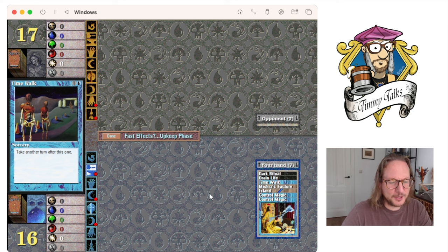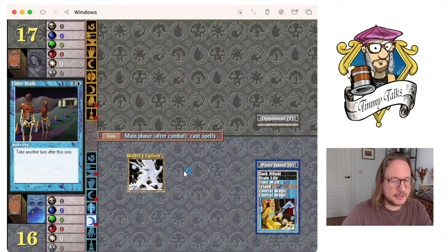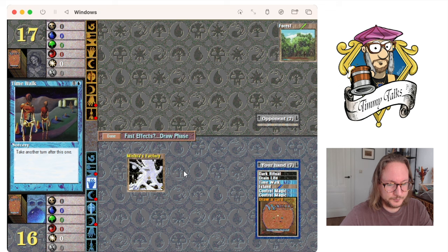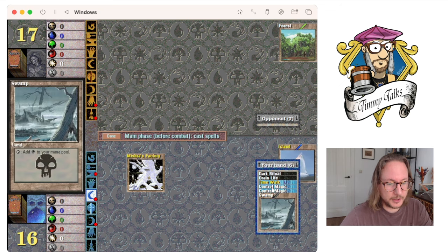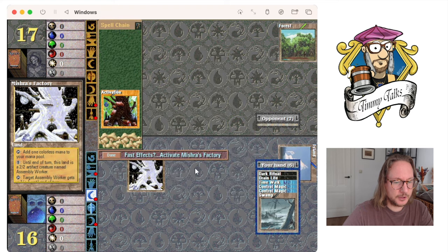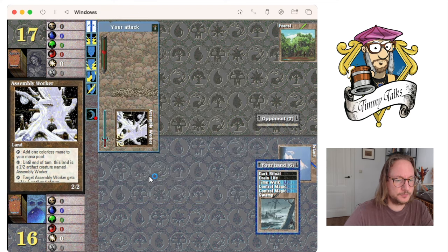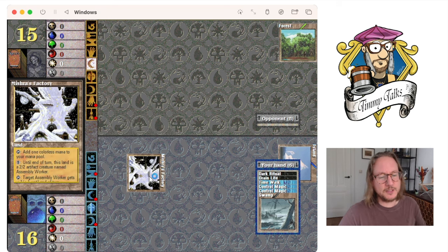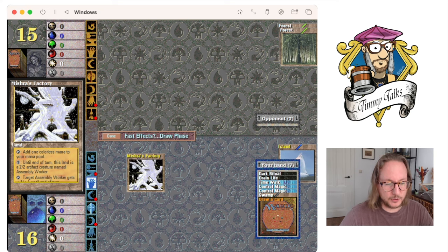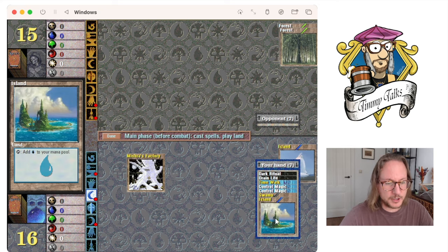Not the best opening — Mishra's Factory and Island. I do Time Walk, double Control Magic. Let's start with Factory because maybe I can animate and attack. Finding a swamp — that's quite good. He's got a forest so I'm feeling confident. Let's change it to assembly worker and swing in for two. I think I'm now going to go and free some villages — earn some cards, free some villages.